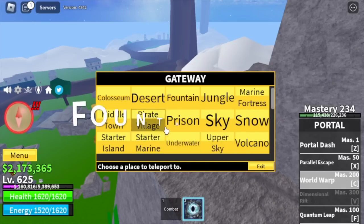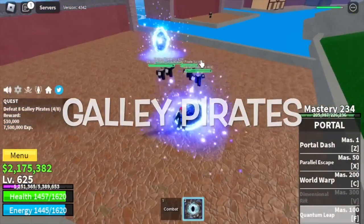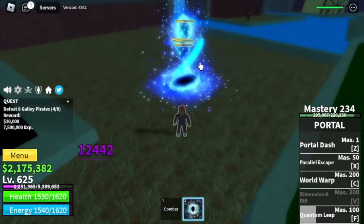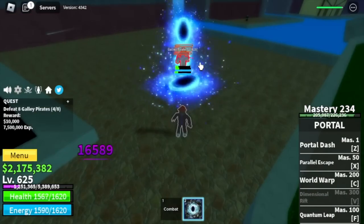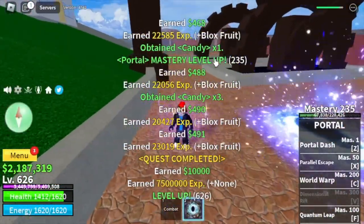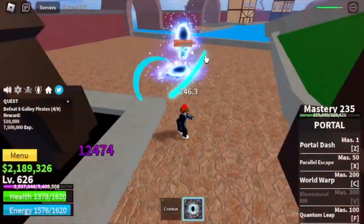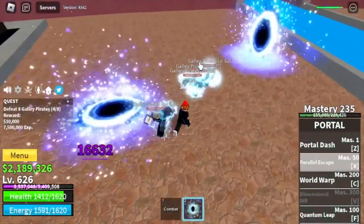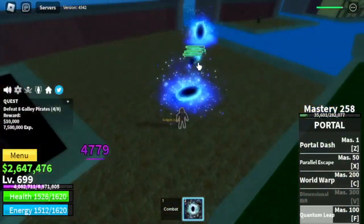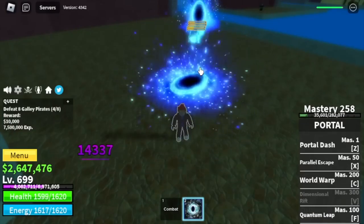Target island is the Fountain City, and our only target is the Gali Pirates. I'll show you the power of the F skill — I call this the Quantum Leap Loop. Just one skill is enough to defeat them. We're gonna skip all other mobs here and focus on the Gali Pirates because they're easy to defeat. We're gonna reach level 700 here. Sadly, the last skill was not yet unlocked.